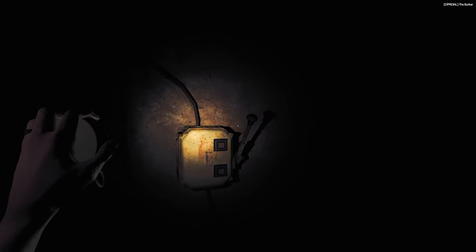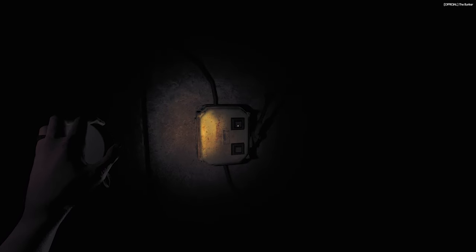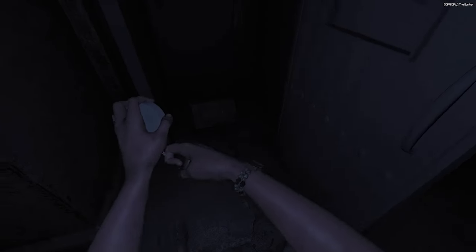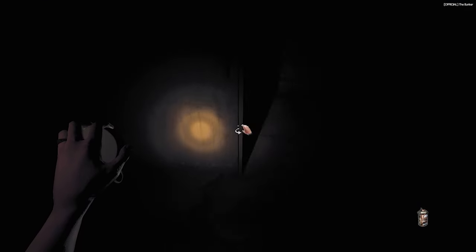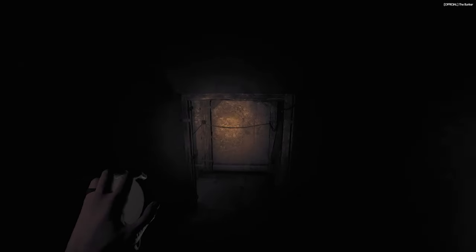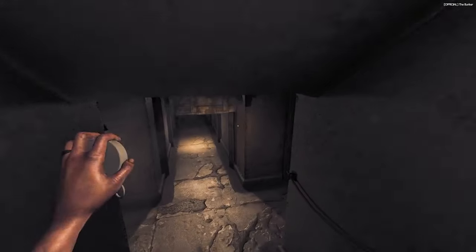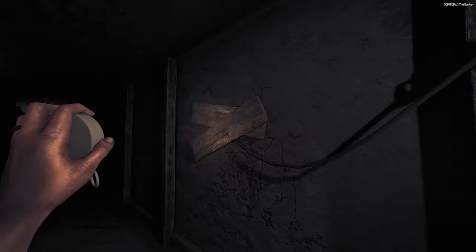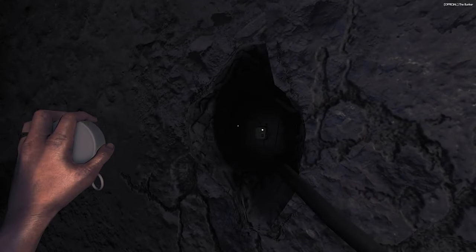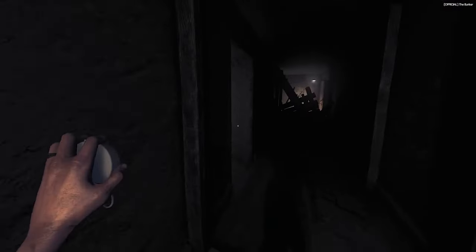There doesn't seem to be any power here — this one is not having any power, there should be a light from that one. More fuel for the generator. The power is going up here, so I need to figure out where this goes. Oh, there's a light — I need to turn that switch to continue the chain of power here.